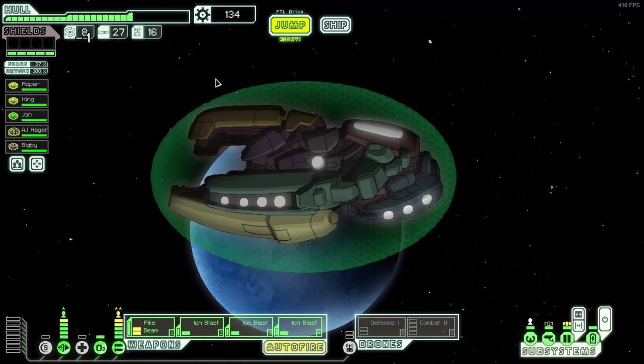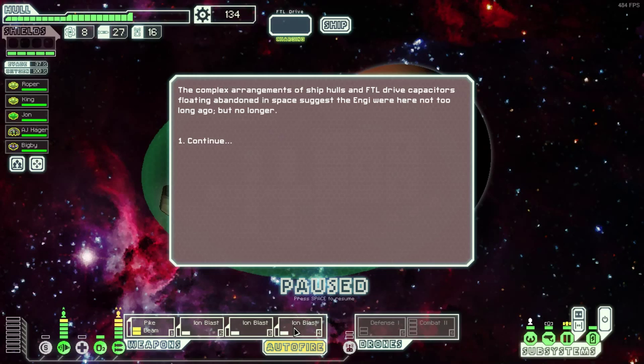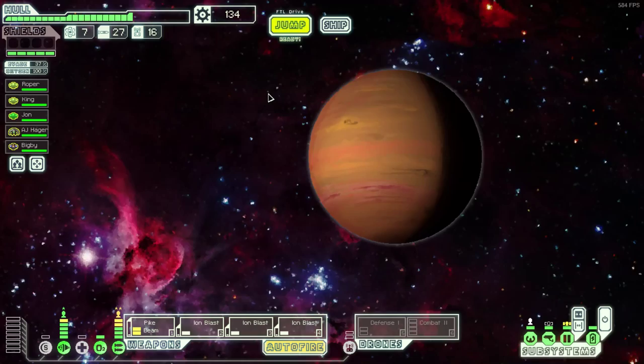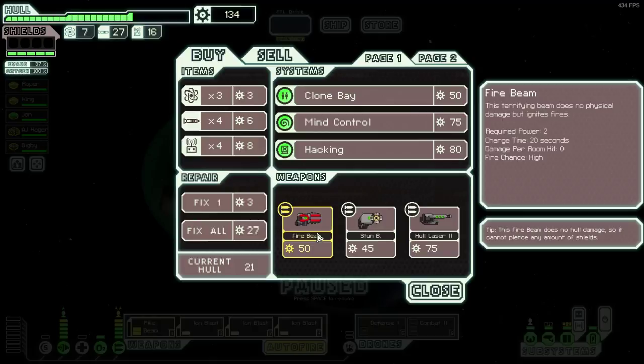We will go to this jump before the store to try and get a little extra money, although we have enough once we make a decision of which item to sell. We're going to have to make that decision if it's going to be a cloaking device at least. None of these weapons are a step up - I would be looking for another beam weapon, a halberd beam or a glaive beam, I must admit.